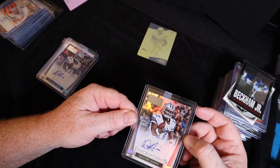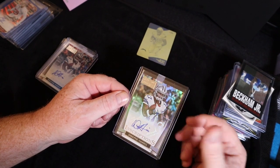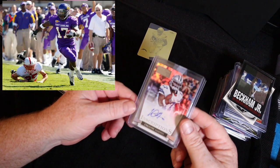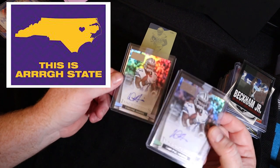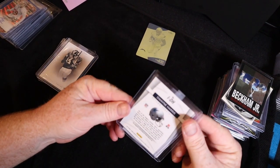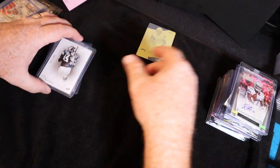Jordan Matthews patch rookie, another Odell Beckham Jr. rookie Topps. Dwayne Harris — a lot of people may or may not know him, but he was a special teams player for the Cowboys. He went to East Carolina University — I actually saw him play there in person at a couple of their games when I lived in Greenville, North Carolina. Not sure if it's a rookie but it is an auto, so that's cool. I'll probably keep one of those for myself for the PC.